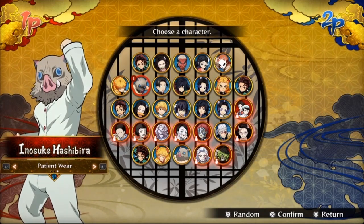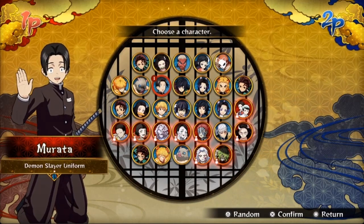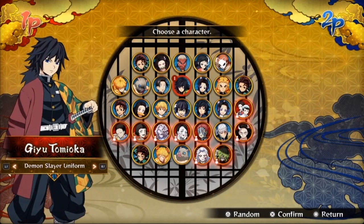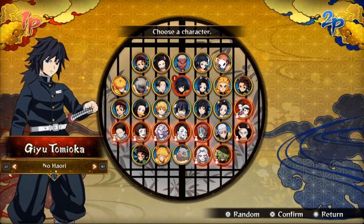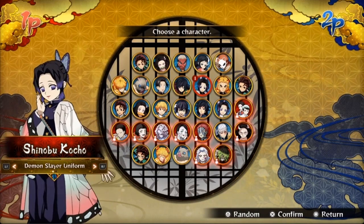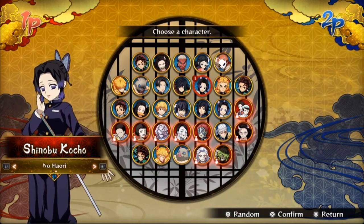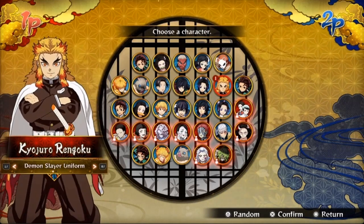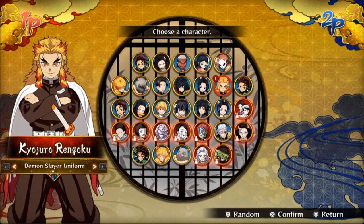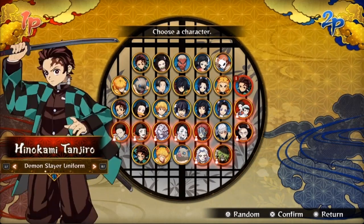Next up we have Aoi — a side character, always good in my book. Then we also have Giyu Tomioka both with and without the haori. Next up we also got Shinobu, same deal with and without the haori. And next up, one of my personal favorites, Kyojuro — same as the other two Hashiras, with and without the haori.